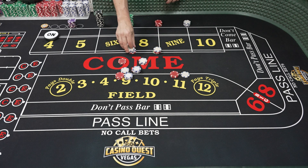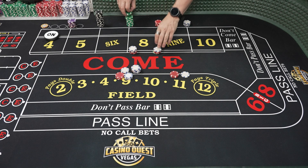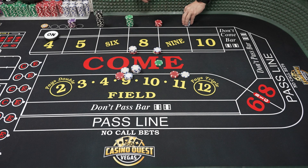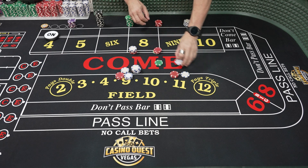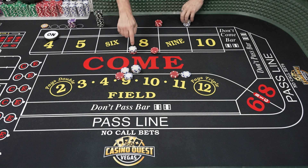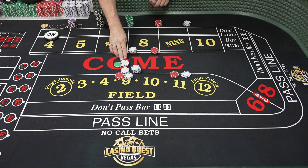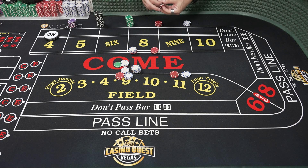On hit number three, the presser takes $2 change and doubles the bet. The power presser, however, does not collect — it pays $50, they get a dollar change, and now go all the way up to $90. On the fourth roll, the presser's $24 on eight pays $28. The power presser's $90 bet pays $105.